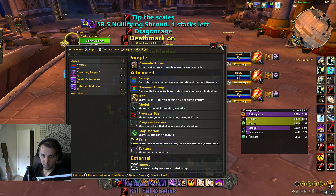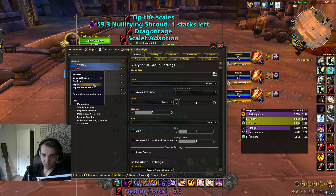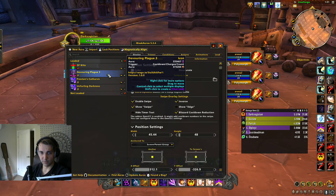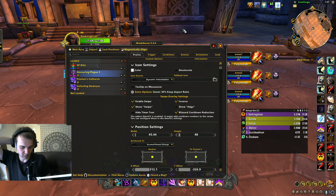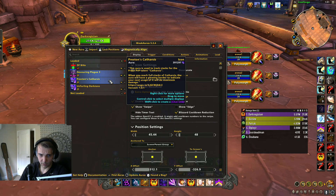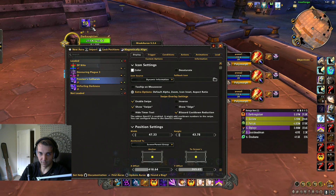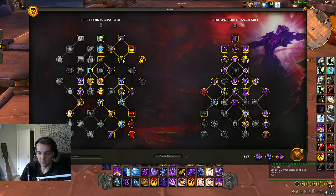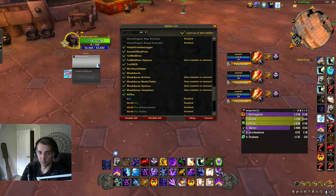Weak Auras is the next one. I basically use two weak auras: Mez's Dragonflight Arena weak aura, which I'll put in the description, and a Devouring Plague weak aura that tells you when you're above the insanity cap or when you have enough insanity to press it. I also use Preston's Catharsis, which is pretty nice — it lets you know when Catharsis has damage ramped and it glows up when you need to use it. Those are the two weak auras I use, and they can be found in the description.